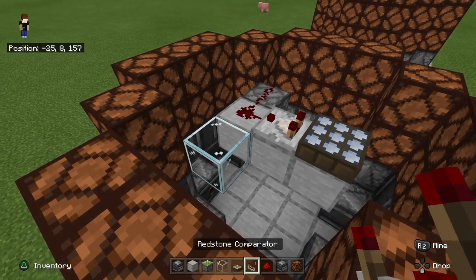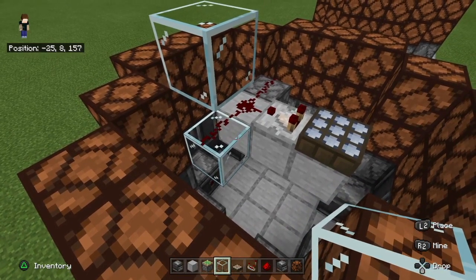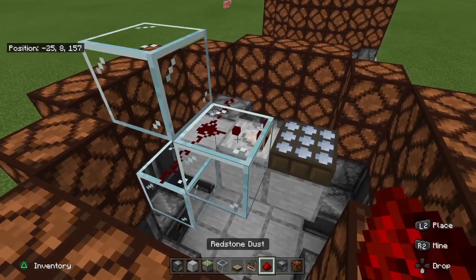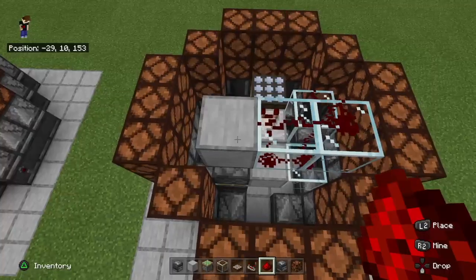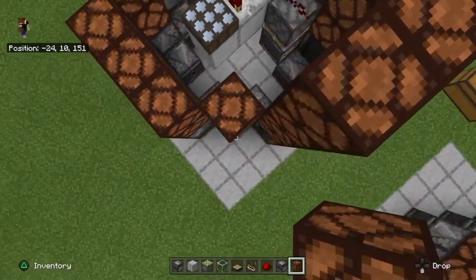Next up we're going to take our glass and make sure that the clock connects to the top half. Place your glass block like this, then redstone on top of that, a glass block on top of that, and one more glass block on the side so you can connect the redstone up. Run a redstone line on top of it and make sure you connect it to one more glass block on the side and a building block.